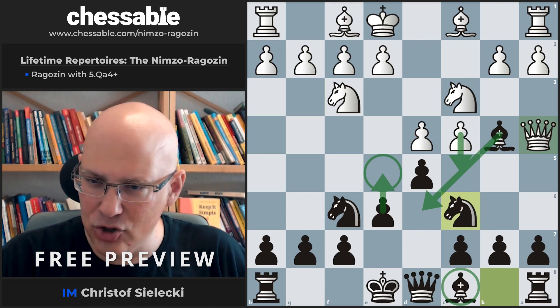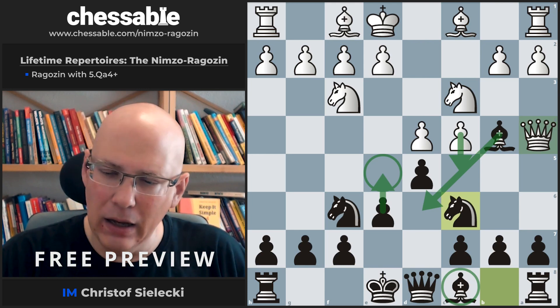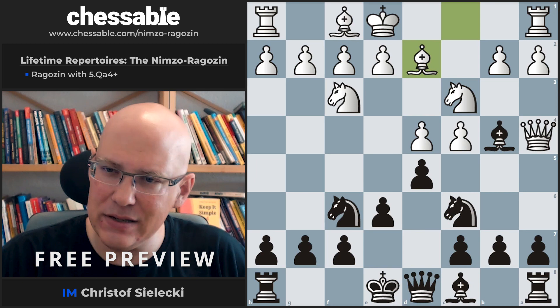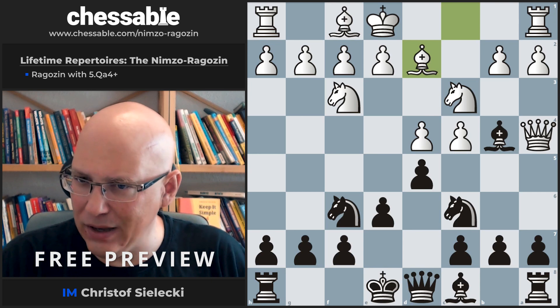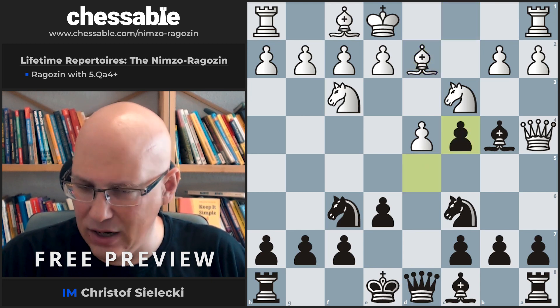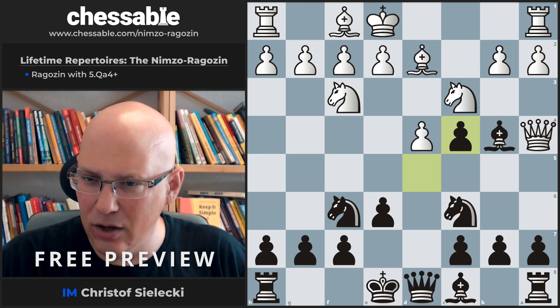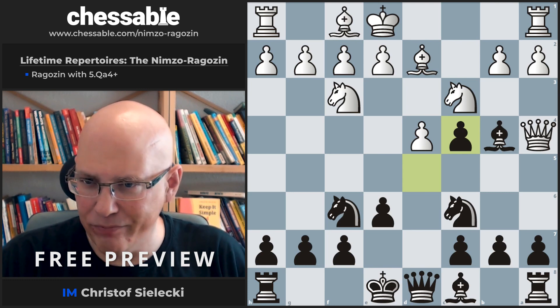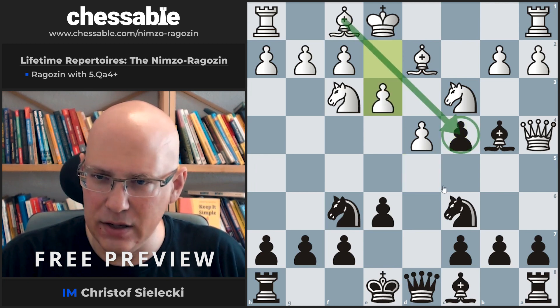Now e3 is the main move, but White can try some other moves we should check. The move bishop d2 is sometimes seen, breaking the pin and still having e3 in mind later. There is a drawback to this move — you can probably already guess what it is: we can take on c4. This is a good moment to do it because White does not easily recover this pawn and has to go through some length to manage. e3 makes a lot of sense to prevent this idea.